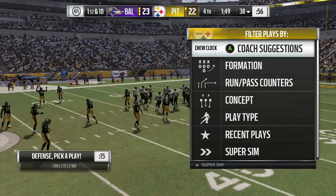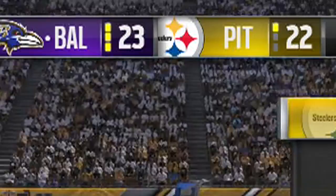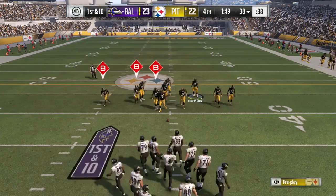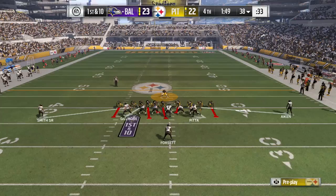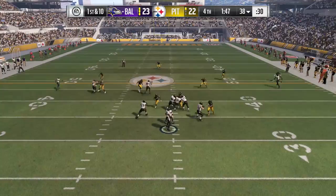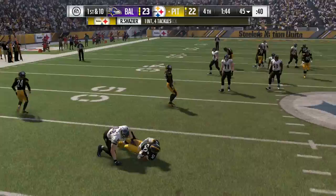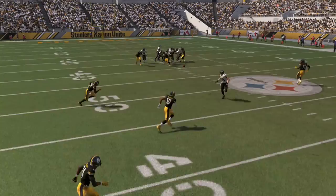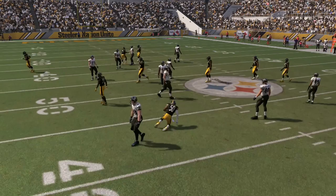Now it's time for another glitch, which works especially well in connected franchise mode. I'm down by one point with one timeout left, and the Baltimore Ravens have the ball and can almost run all the clock out. To prevent the computer from running the clock out, come out in the field goal load block right formation. This forces them to want to pass the ball. From here, audible to your favorite defensive play, use the linebacker and cornerback to force a turnover — and now you have a chance to win the game. Do this before the offense comes out in a QB kneel formation, because if they do, they will not audible out to a pass. The ideal time is between the 1 minute 35 second and 1 minute 50 second range after the 2 minute warning.